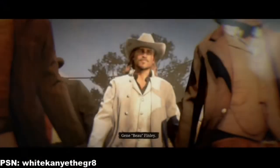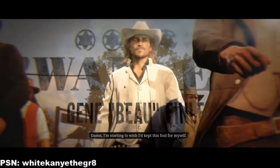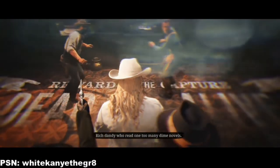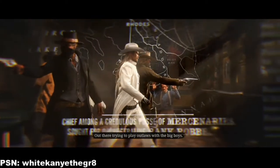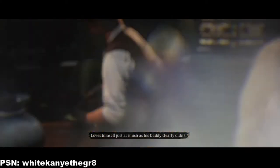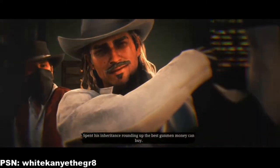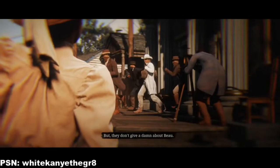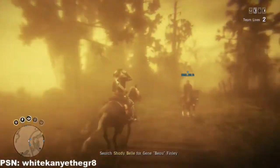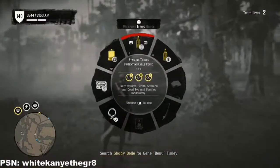He's Bo Finley — Gene Bo Finley. He looks like that one guy from Castaway. One too many dime novels, out there trying to play outlaws with the big boys. Loves himself just as much as his daddy clearly didn't. Spent his inheritance rounding up the best gunmen money can buy, but they don't give a damn about boats. Oh, you can go in by boat — I wonder what they bought some boats for. That seems a bit silly.